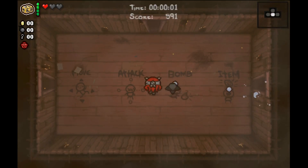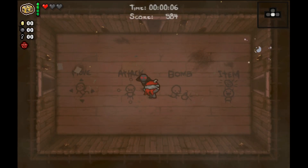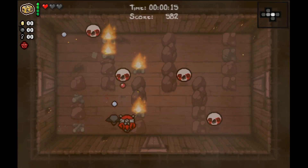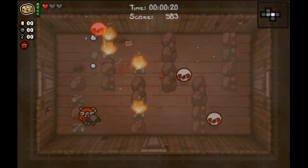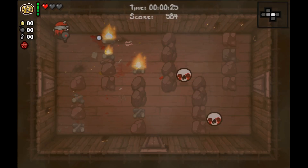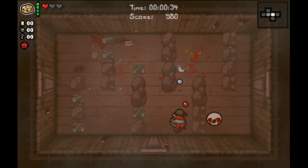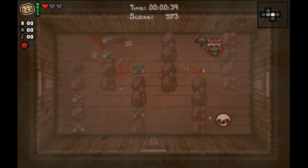She has Incubus, and starts with Box of Friends and also Cambion Conception. She can actually fire from her own face, but Incubus is a really, really good familiar. So as long as we don't completely shit the bed, we should be fine. Lilith can be a little tricky to play because she obviously can't fire from her own face. You've got to be mindful of where you're positioning your Incubus so that you actually land the shots.